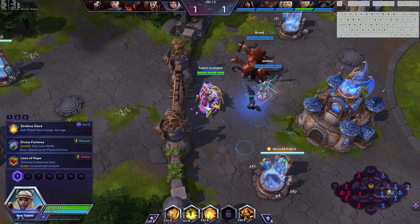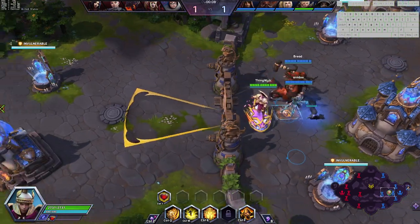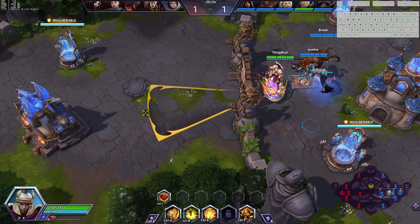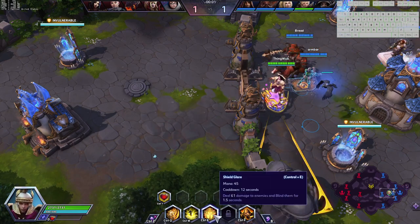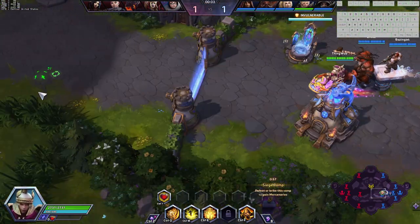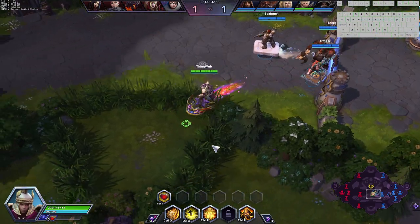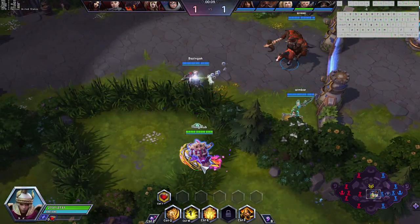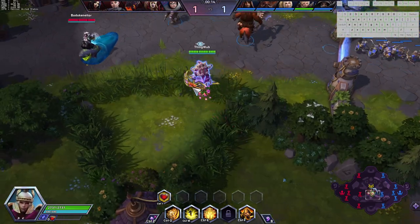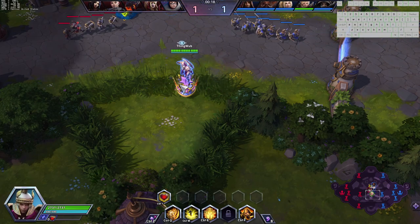As Johanna, your main thing is your blind. Your E ability is this big, very wide, very long cone that will blind enemies for one and a half seconds — a very strong ability. This is very good against their Zarya, which is the main target we're trying to focus on. Whenever you pick up Johanna, you want to find the hero that needs to be blinded the most and make sure they don't get to have fun. Because Johanna loves people not having fun — that's probably her greatest quality.